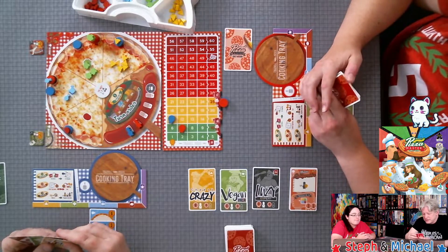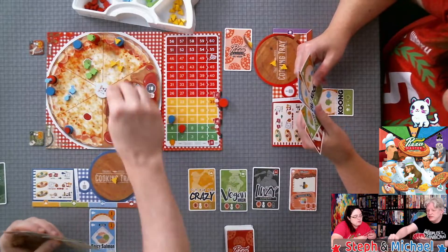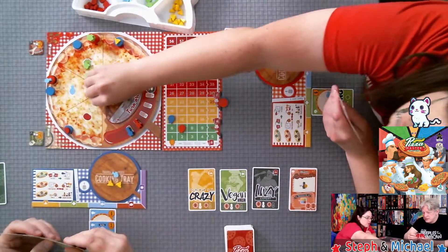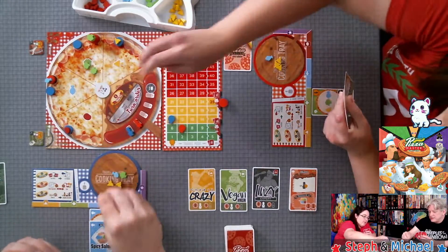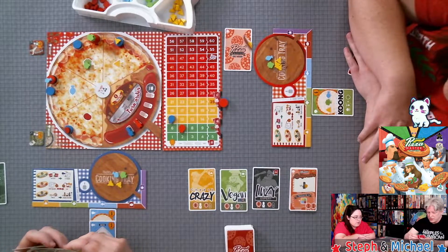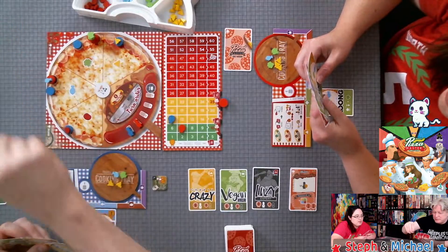Then I go and you go. Let's grab some cheese — that seems like a really good plan. Cheese glorious cheese. Then fish and veggie picks. You could use two cards of the same color to get the extra ingredient as well. Taking oregano and ketchup — you need to take ketchup to stay competitive with the side dishes.